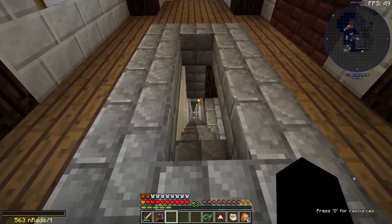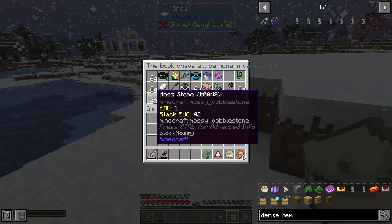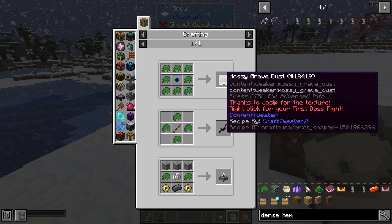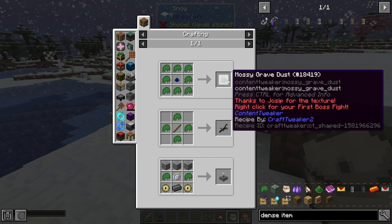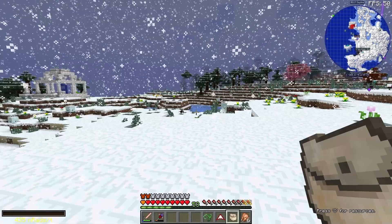I'm going to take a little break from sorting out the storage and do a bit of exploring. The main thing I'd like to find is some moss stone, because we use it to make balls of moss, which we can use to make mossy grave dust — our first boss fight. So I'm mainly looking for mossy cobblestone.